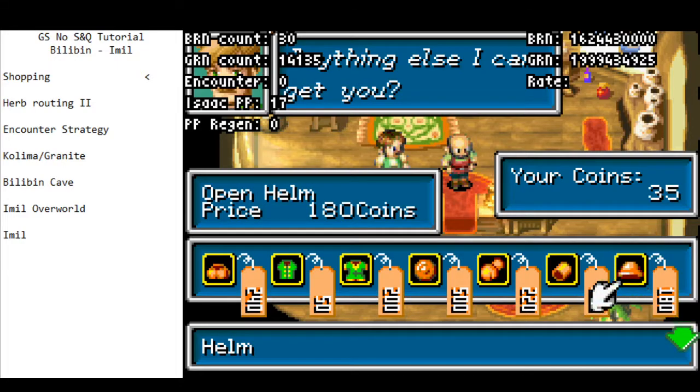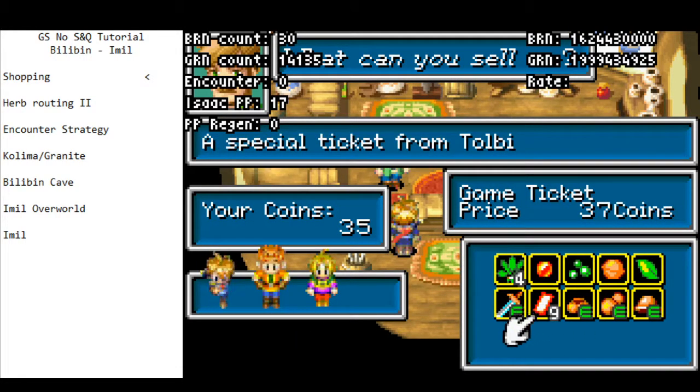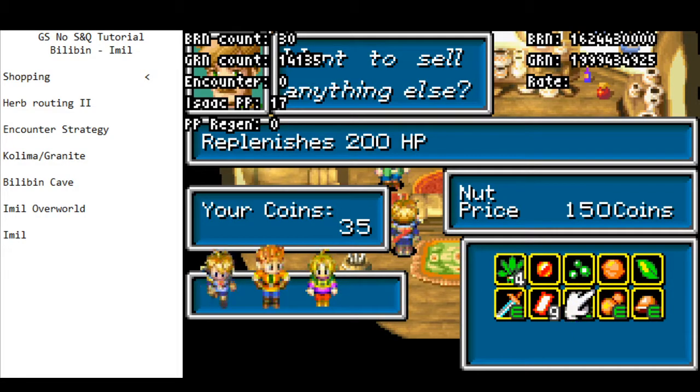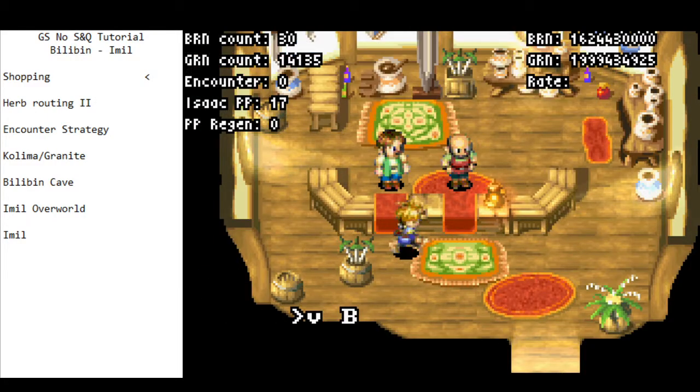We've done a lot of shopping. As you can see, the money routing is pretty tight — it will largely be dependent on the encounters you get in Goma Cave. Sometimes you're just going to run out of money. These game tickets sell for 37 coins a piece, so you can always sell them to make money back. If you really need to, you can sell this nut for 150 coins — that's actually quite significant. Alright, we got everything that we needed and we're done.